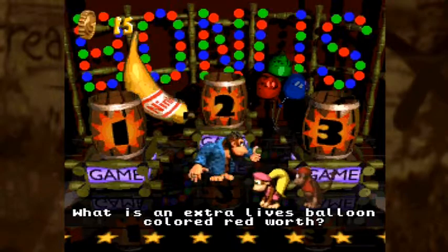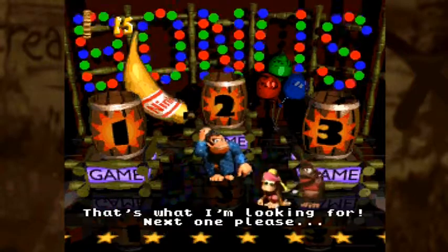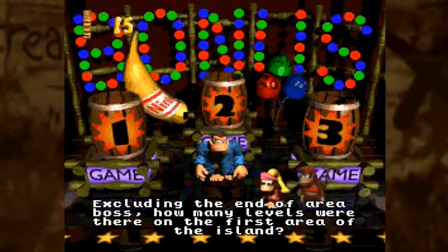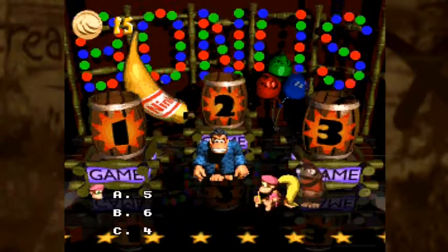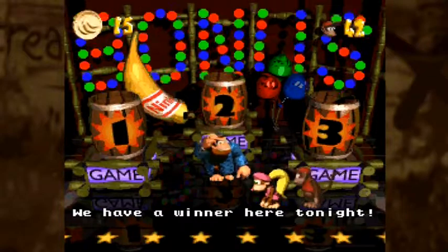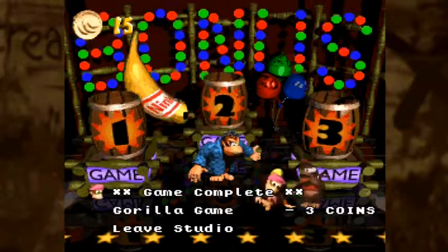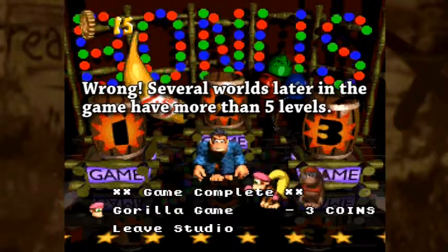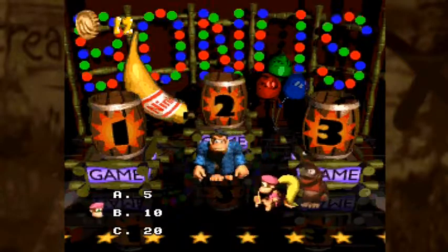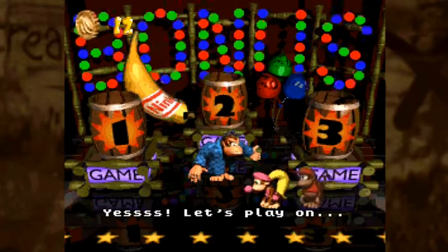'What is an extra lives balloon colored red worth?' — It's only worth one life. 'Five lives?! I wish such a thing existed!' Next: 'Excluding the end-of-area boss, how many levels were there on the first area of the island?' — Pirate Panic, Mainbrace Mayhem, Gangplank Galley, Lockjaw's Locker, Top Seal Trouble — that would be five. I believe most areas have five levels. Then: 'How many banana bunches would you have to collect to get an extra life?' — Banana bunches give you ten bananas each, so ten banana bunches — ten times ten — a hundred for an extra life.